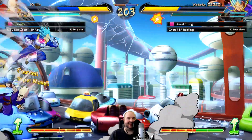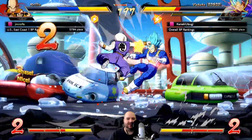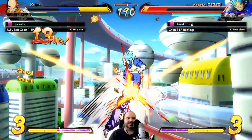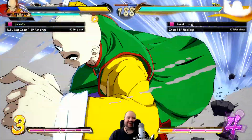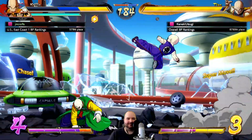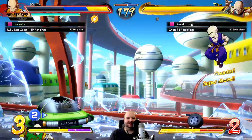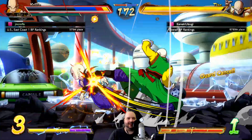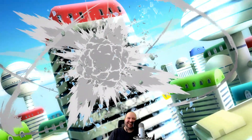You can see the buffed ki blast there - if I get hit by those ki blasts, he gets a confirm, which is a little nutso. Break that throw - I was a little too aggressive with the ki blast. We beat out the reflect. I'm going to go for the round start again - no, he's gonna jump back, so I'll meet him in the air.